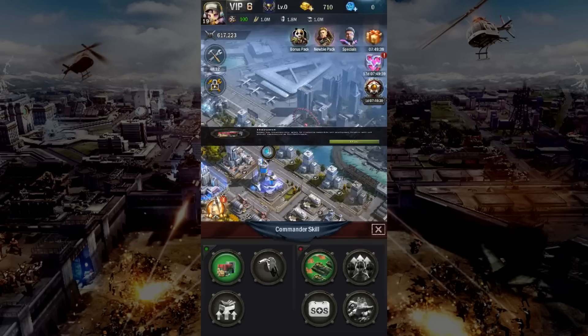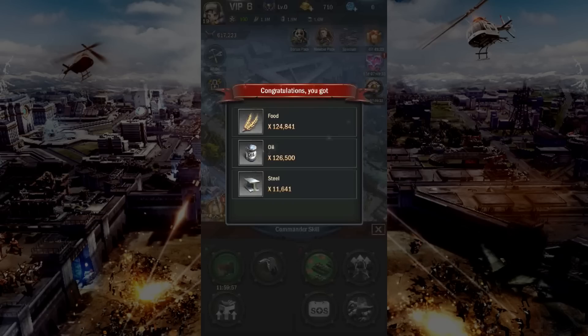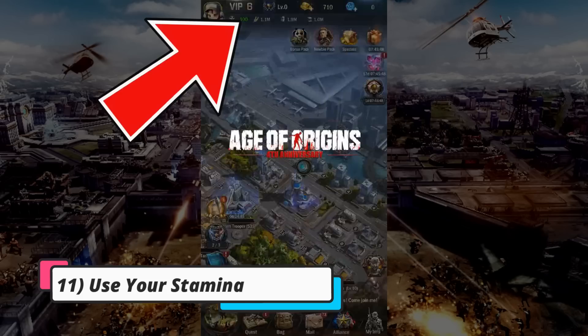On the tenth step, jump to the commander skills and claim the skills that you need to activate. In my commander skills, I've ensured I can select harvest every 12 hours. There may be others, but make sure you use them daily otherwise they will be wasted.